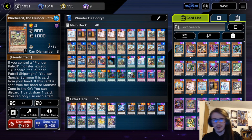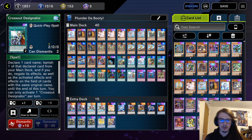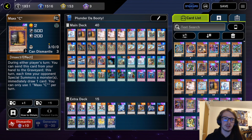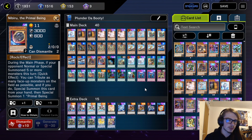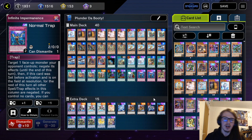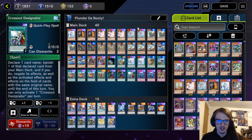Let's quickly go card by card. This is technically using the new ban list so we are just playing the one Cross Out — normally I would play more but we're just playing the one. We're playing one Effect Veiler, double Maxx C, triple Ash Blossom and Joyous Spring, one Nibiru, and double Imperm for our hand traps. We're also running double Called By and the one Cross Out as well.